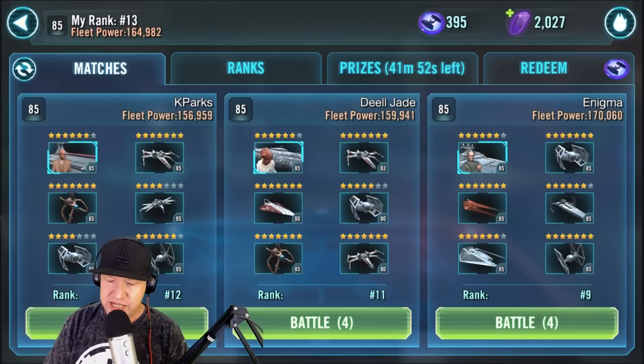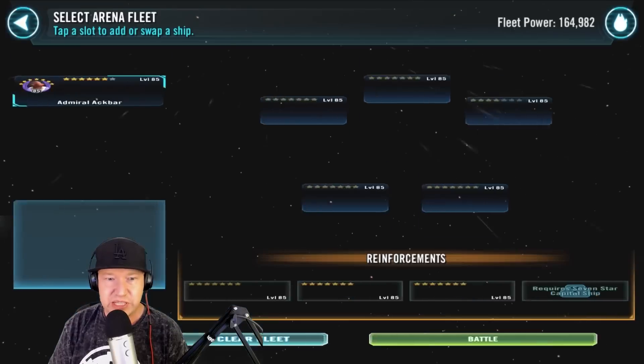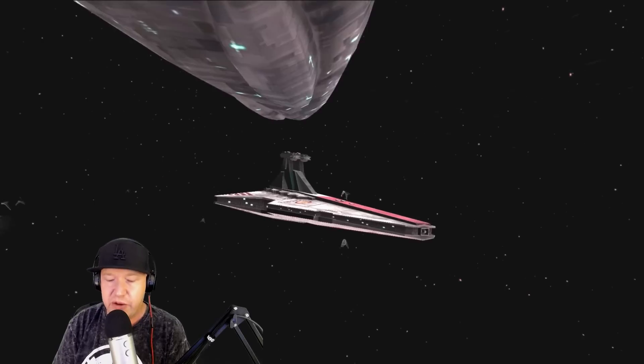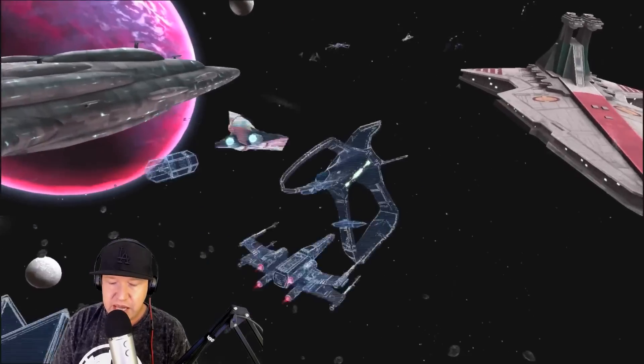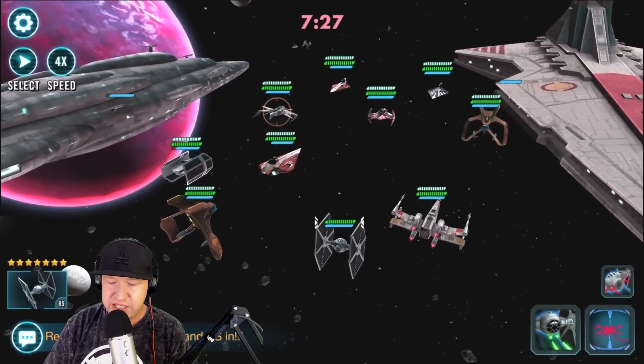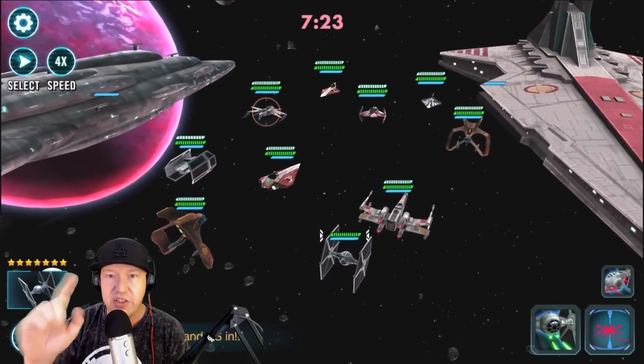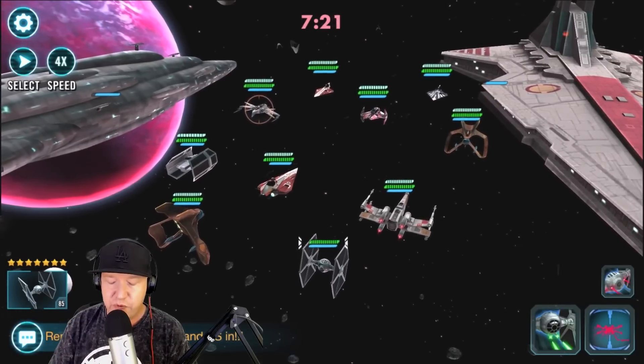I don't want to go up against the number nine guy - I played him and I'll lose that one. So let's go after number 10 instead, that's a little bit easier. That Tarkin team is great. I'm going to play this first round, then explain how I went about building my team. This team right here does not have Biggs, so it doesn't really matter who I target. But if the other team had Biggs, I would go for that first.